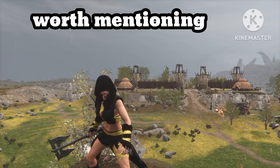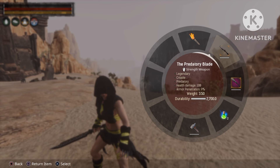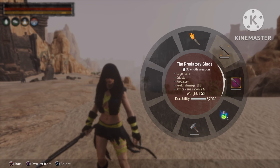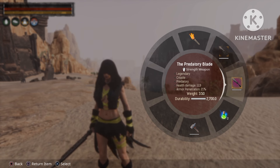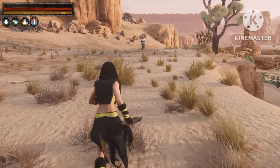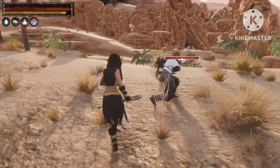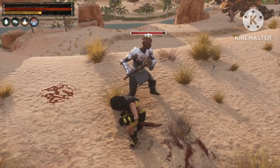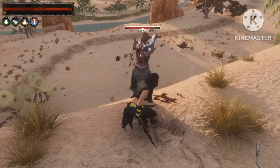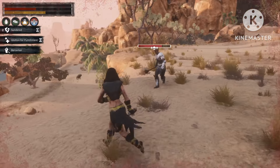The next two weapons are a bonus I decided to put into this video — both of these weapons you can only use light attacks with. The first one is the Predatory Blade — 180 damage and 9% armor penetration, then 113 damage and 21% armor penetration after master weapon thralling. The only problem with this weapon is that you can't do any heavy attacks, but it still does a decent amount of damage and it's very easy to get.